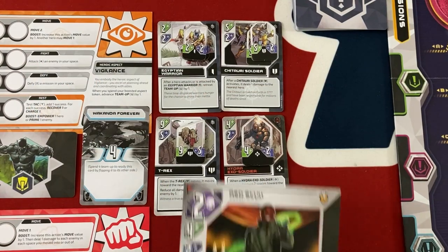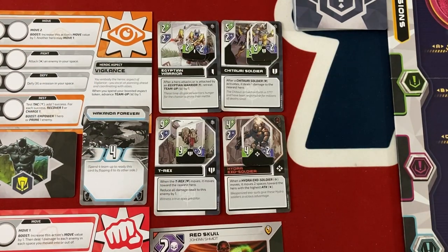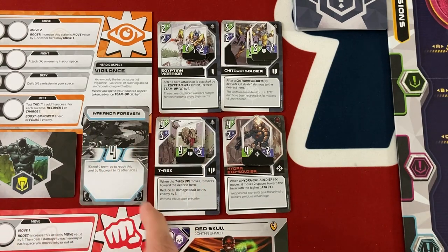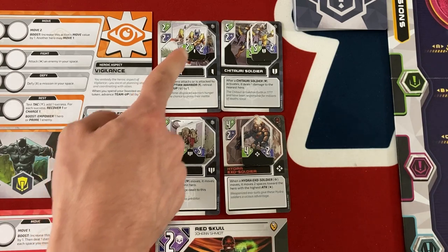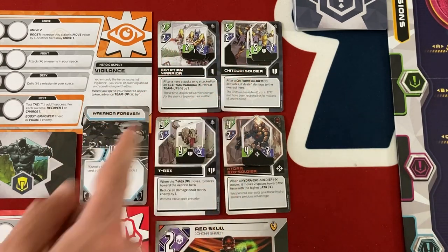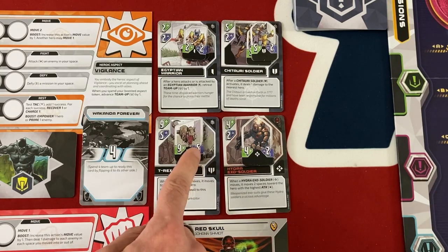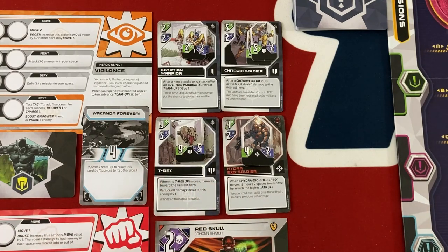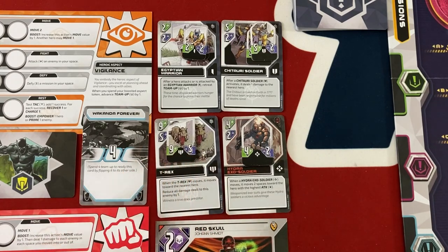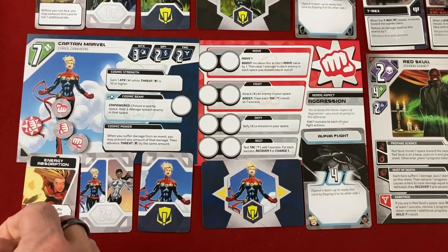There's more variety besides which of the four nemeses you're facing, because you also get one of six different sets of enemies. In this case I'm doing the time travel set, so I'm facing level one, two, and three enemies: Egyptian warriors, Chitauri soldiers, and when things get really bad, we'll have a T-Rex chasing after us. They have their own special abilities, stats, health, and damage value — the T-Rex just eats you for five. So yeah, a lot of variety in the experience each time you play.